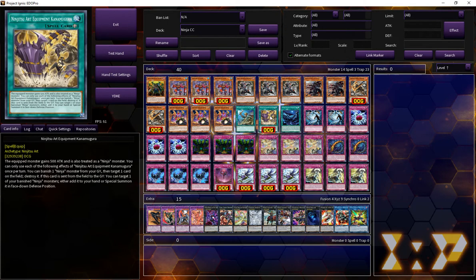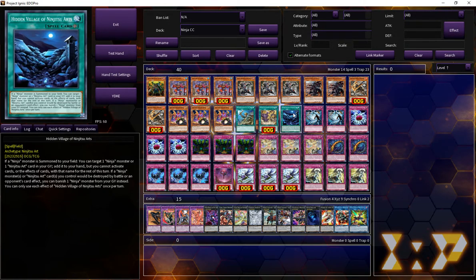One Rota, one Ninjutsu Art Equipment — Kana Mugara. This just banishes a ninja, pops a card on the field, and then you can target it, and if this is sent from field to grave, you target a banished ninja and special summon it to hand. It specials on face-down defense, which is fine. I usually use it just for the pop. It's good just to break a board if you need to, but you don't play that many. You also play one Hidden Village of Ninjutsu Arts — this is good for recursion, just keeping up that grind game.